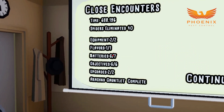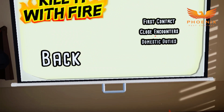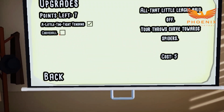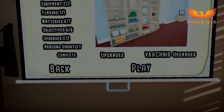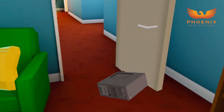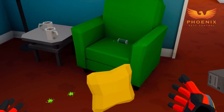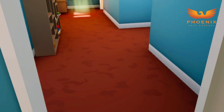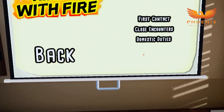Looks like we're missing a battery, so let's go back in and get it. There's our hidden battery! Alright, we got the battery now, so let's see what's next.